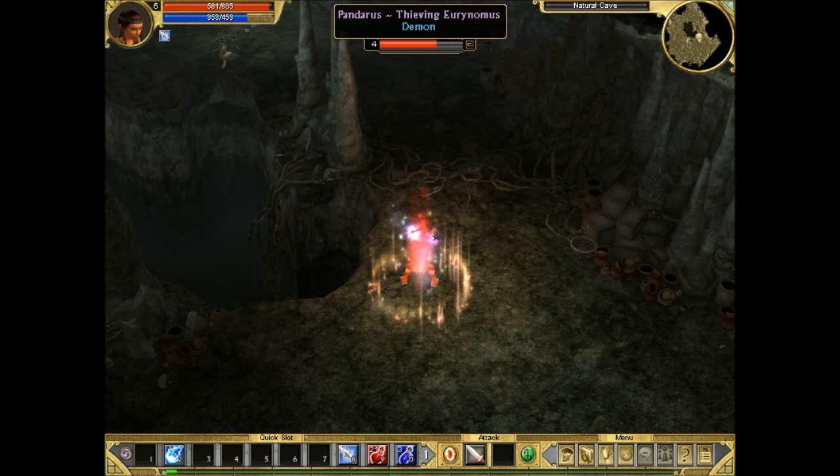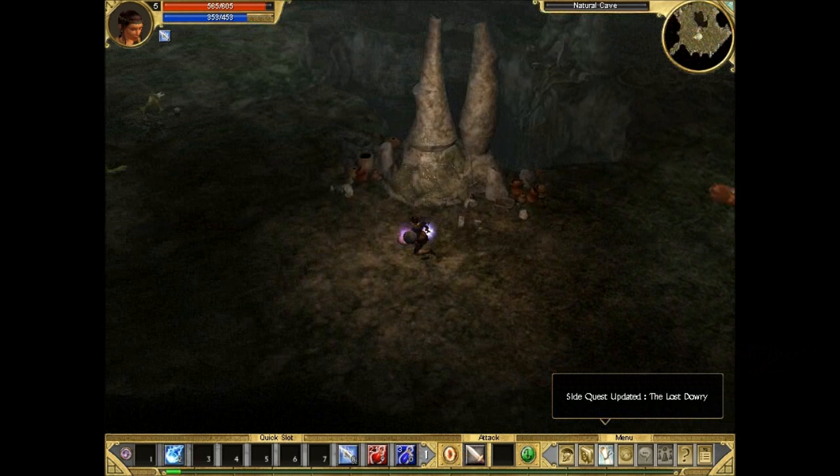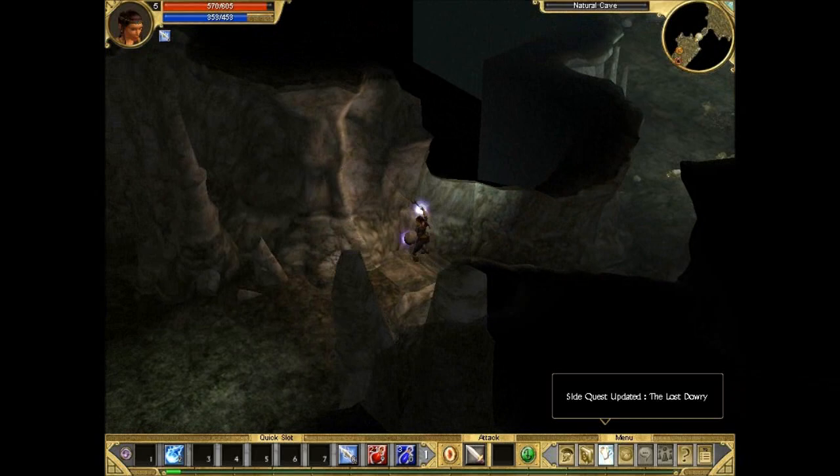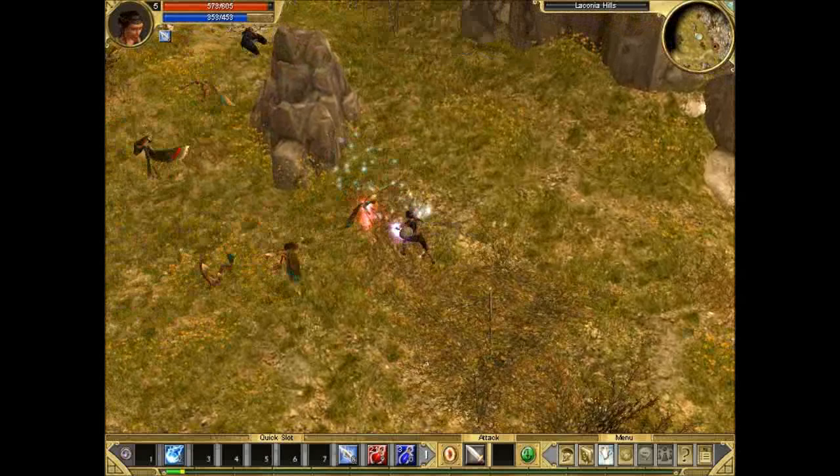Now we're gonna fight the little mini boss here, the one who stole the necklace. See how much damage we're dealing now — this club is really good and it's also got life leech, so we're actually healing a little bit from killing enemies. Although life leech is a heal over time, not instantaneous. Percent of attack damage converted to health is a much better stat because that's instantaneous.